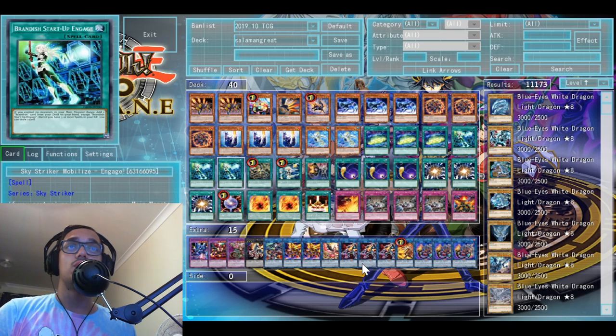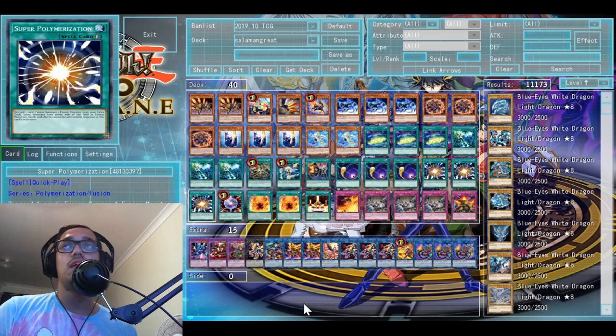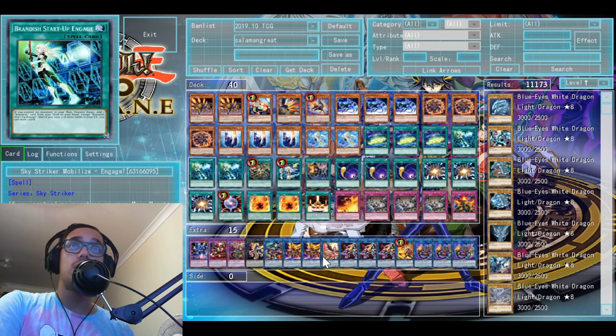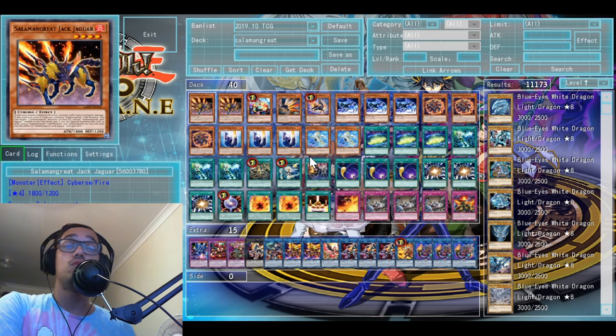Against a pendulum matchup I actually start using the Sky Striker side of the deck as bait, then go into the battle phase and just use Evenly Matched. Or if they've set themselves up to be hit for a Super Poly, I already have the Super Polys ready to fend off pendulum players. Same with Thunder Dragon — this deck is very well equipped versus Thunder Dragons. Orcust seems to be my easiest matchup with this deck build. Against the mirror match I haven't struggled too much either.